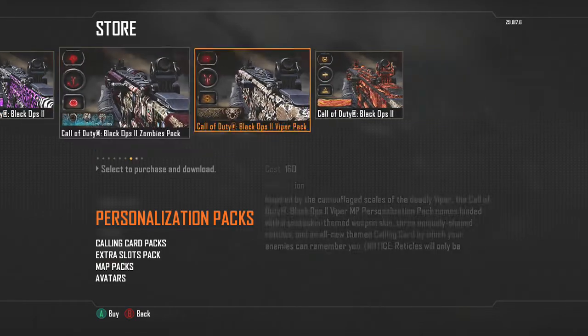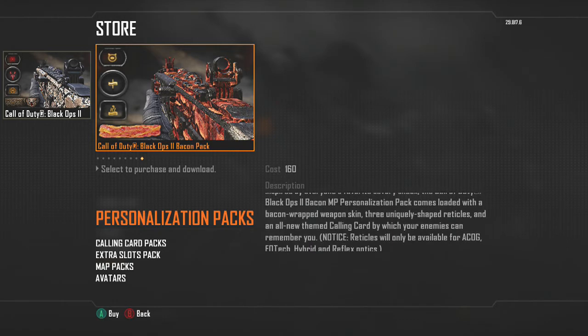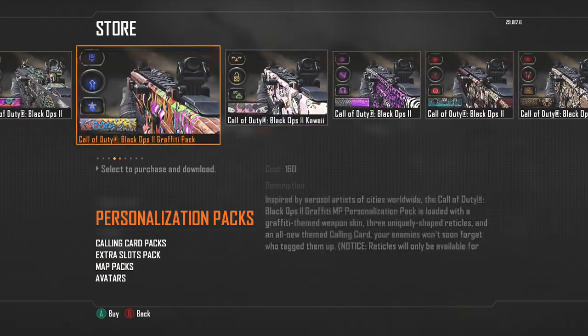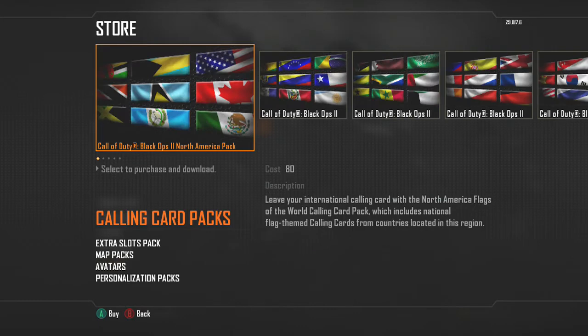That is an ugly, ugly skin — I'm not sure what that one is. The one that everybody's talking about though is the bacon skin. Check that out — you can see it's got a little piggy for the reflex sight and a little piece of bacon for the other sights. If you're into that you might want to pick that up, but I could care less to be honest. There are also new calling cards available.